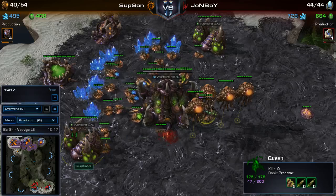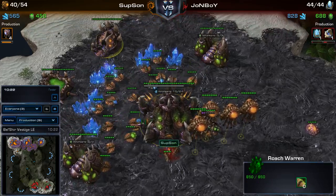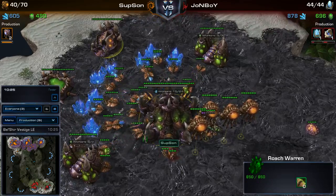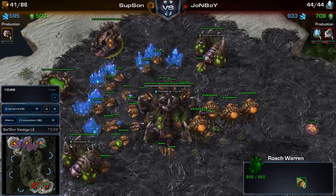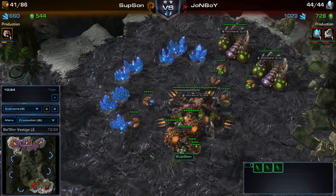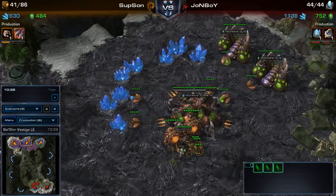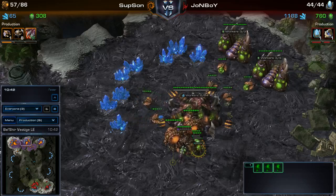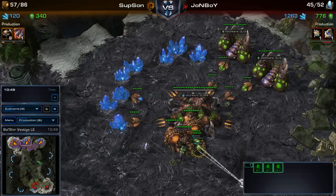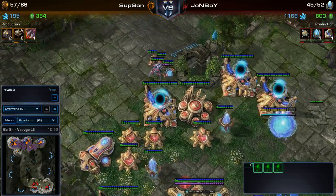He did put down a roach warren, so it looks like we're going to have a little roach play going on. If you look at the production tab, he is making four overlords — making sure he doesn't want to get supply blocked, and I think he was supply blocked for a second there. Now he's continuing to make a drone and getting his upgrades started. And eight roaches. Looks like roaches will be getting pumped out. Will we see a good timing attack done here by the Zerg?